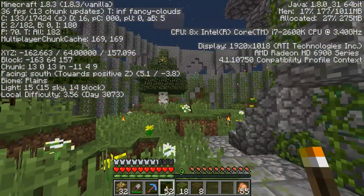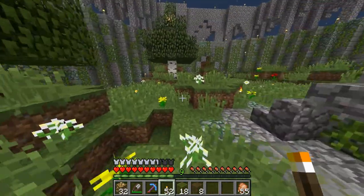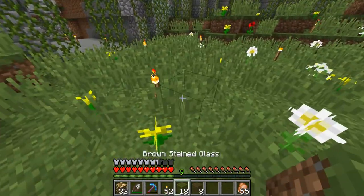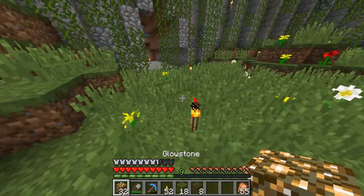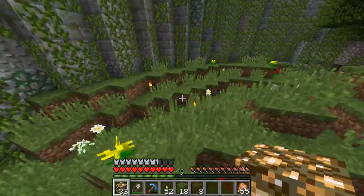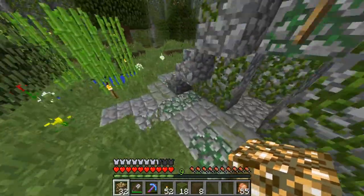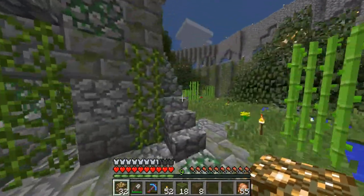I placed these torches around pretty much to tell me where I'm going to place the glowstone and how to properly light it without having these torches, because let's face it, no one wants torches — they look stupid.